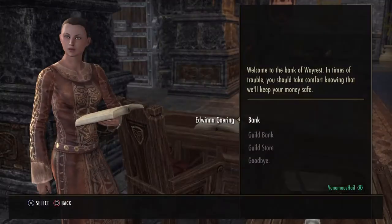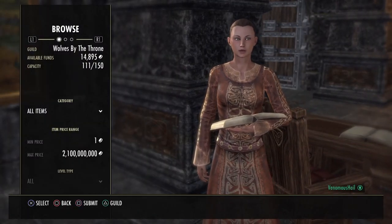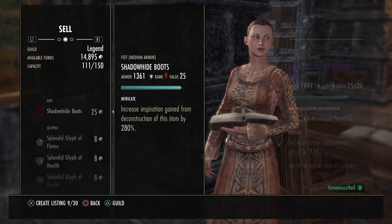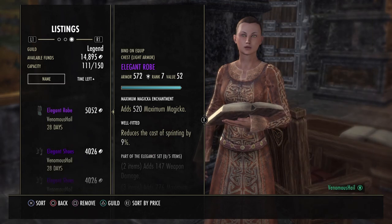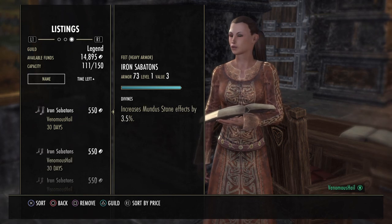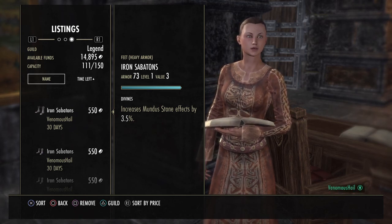The first tip is pick a craft — light armor, heavy armor, medium armor, woodworking, whatever. Then find a guild that has a guild store, and look through their listings. See which traits are not common at all, and just make some items for those traits.